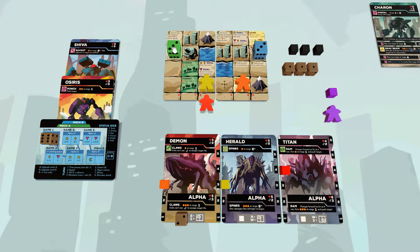The dice on the map will be your mechs. The values show their HP and the colors tie them to the mech cards. So the green mech will be mech A, the Osiris; the blue will be mech B, the Sheeva.